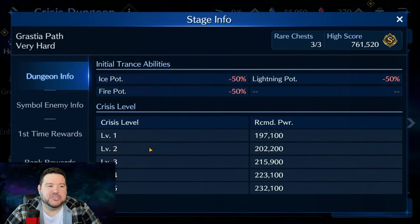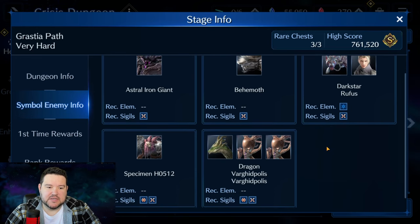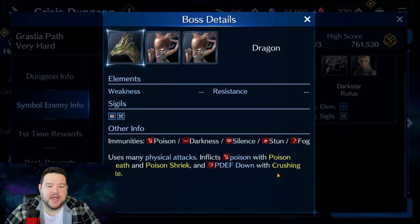Starting with the Symbol Enemy info: X is the most important sigil, but you'll also probably need circle for the final boss, the dragon. The dragon hits pretty hard. It's the same kind of dragon we're used to seeing in Mithril Mine — he poisons, does crushing bite, constantly lowers your physical defense, does a lot of physical based attacks, and applies poison which is really annoying.